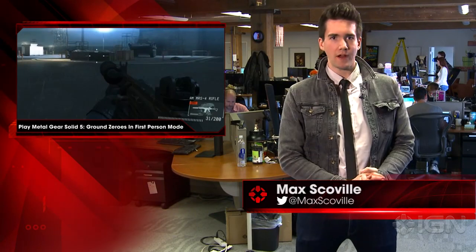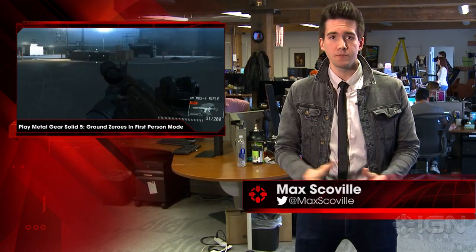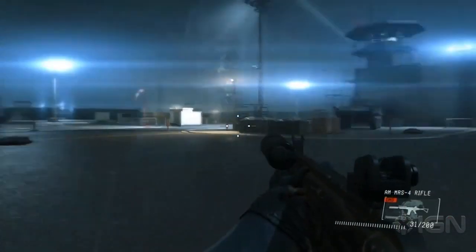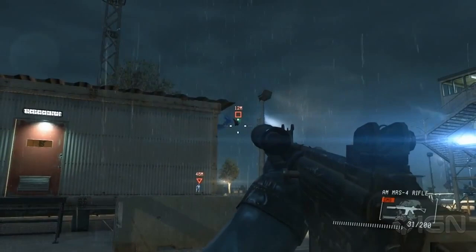Max Koval here for IGN News. PC gamers can now play Metal Gear Solid V Ground Zeroes in first person, thanks to a new mod that enables you to play the game from Snake's own perspective. It's not perfect, however. The mod includes several bugs, including animation issues, vanishing scenery and items, and a semi-invisible Snake whilst crawling.